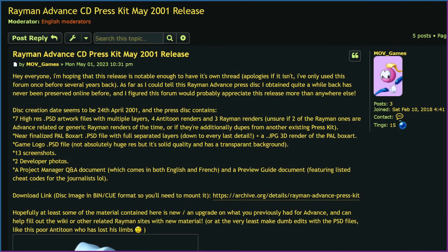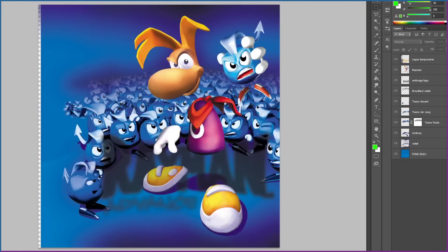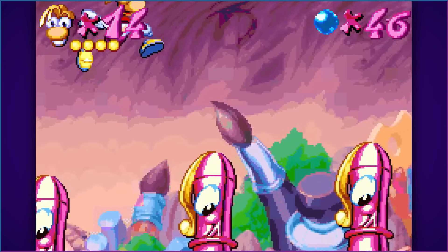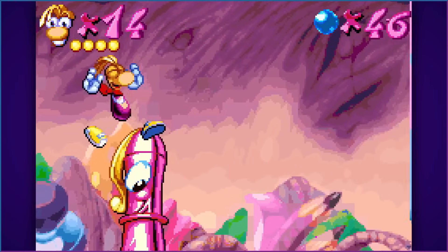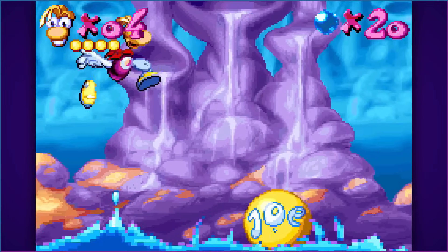This last May, the original Rayman Advance press kit surfaced online, and it has a lot of cool stuff in it, including a Q&A from the developers. Here I learned that the development time took close to a year, with an active staff of roughly 30 people. Compressing the beautiful world of Rayman was a challenge for the team, but it all worked out in the end.